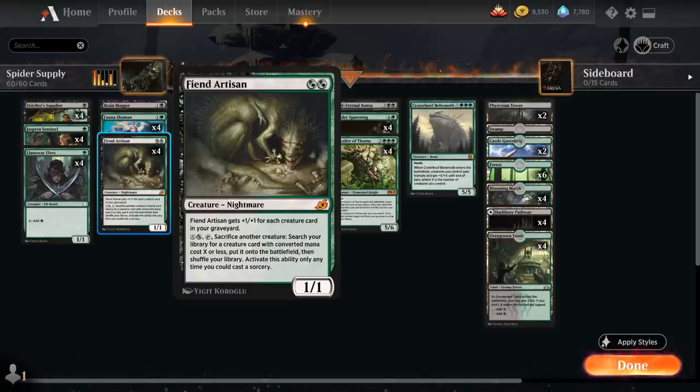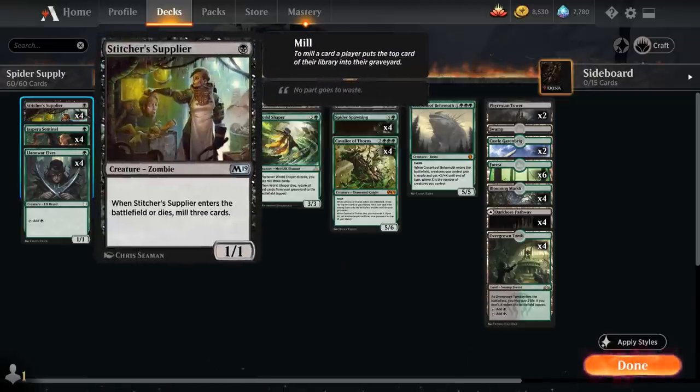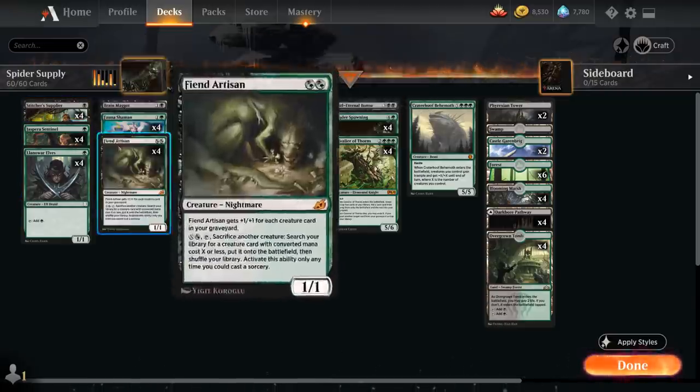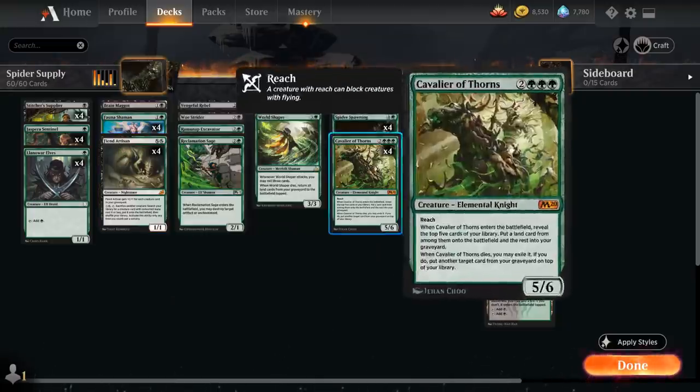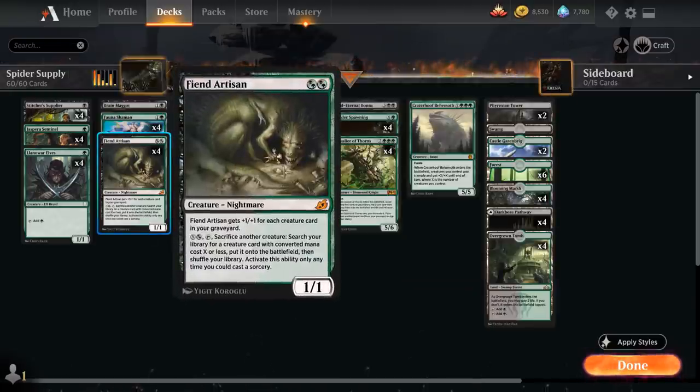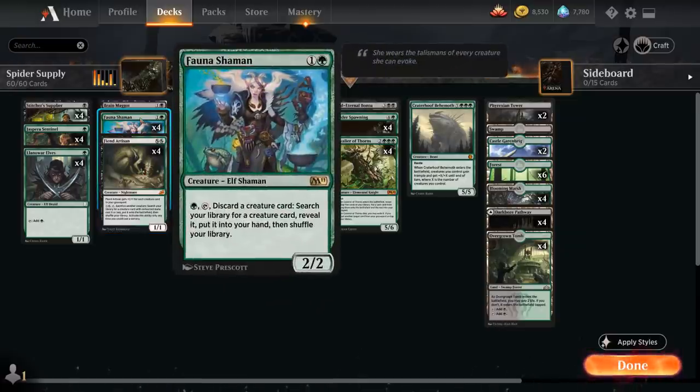We can sacrifice a Stitcher Supplier and search up another copy to keep sacrificing more and filling the graveyard, making our Fiend Artisan larger and hopefully eventually mill a Spider Spawning to flash back. There's also a ton of additional utility since the deck has silver bullets we can search up, as well as Fauna Shaman — a 2-mana 2/2 that can pay a green mana, tap, and discard a creature card to search our library for a creature card and put it into hand.